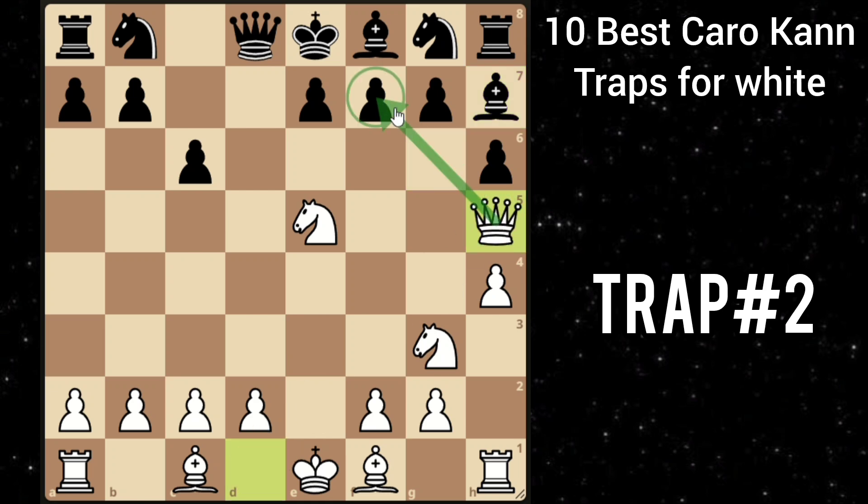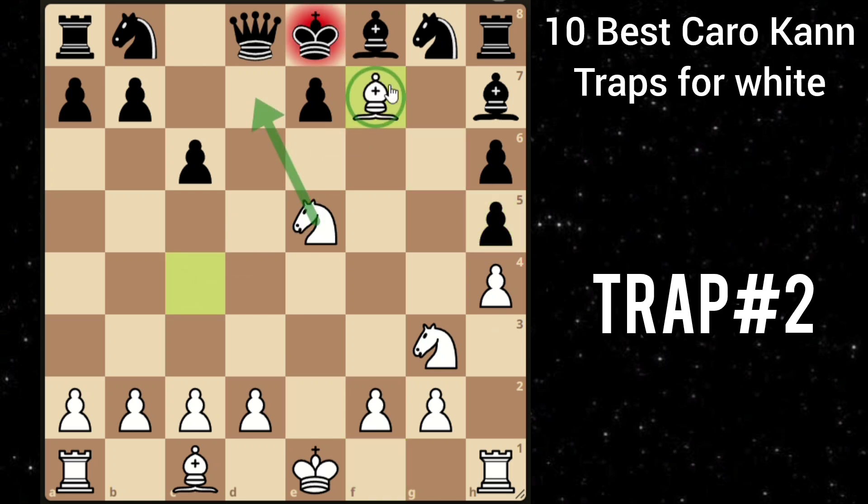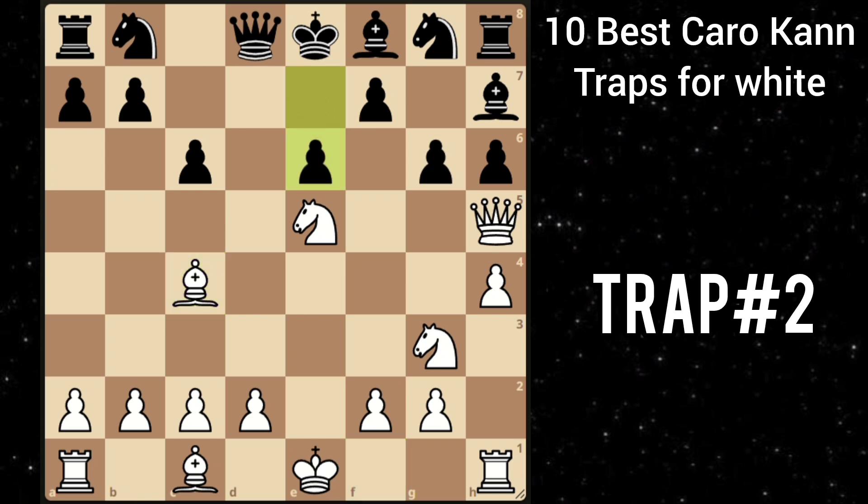So he will go g6. Then you play this amazing move — bishop to c4 — sacrificing the queen. He can't take because bishop takes f7 is a checkmate. So he is forced to play e6. But then you can play this amazing queen to e2. Then in this position, queen to e7 is the only good move for Black, and all other moves lose for Black.